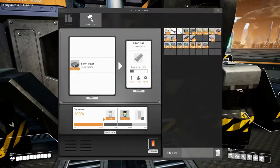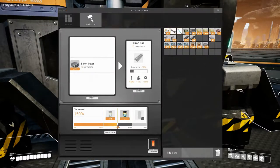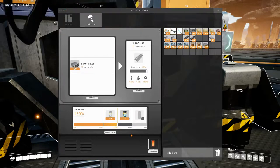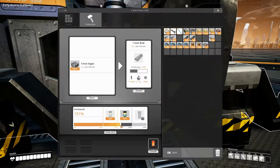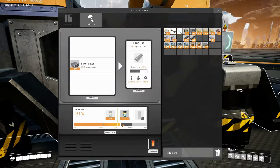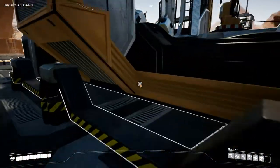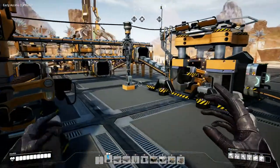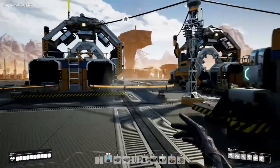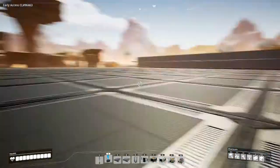That should mean everything is going. At 150% that's 22.5, and we need 24 — so we need to go get some overclocking power shards. Let's do that straight away so we can see everything running optimally.